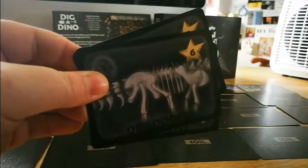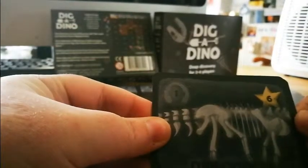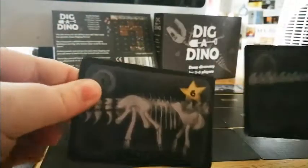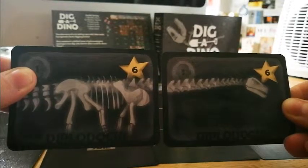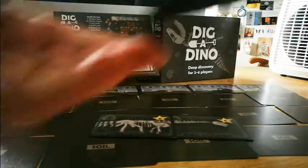An example of a dinosaur card that needs more than two cards is the Diplodocus. It has the body but no head and no tail. If you gained the head card you would still need the tail card — you'd get 12 points for those two together.